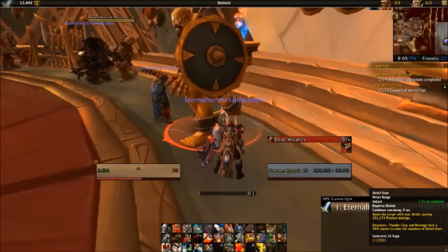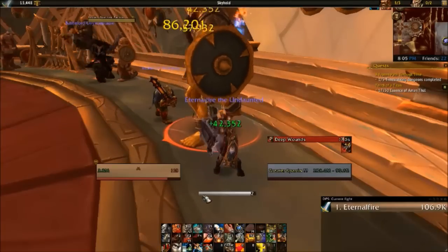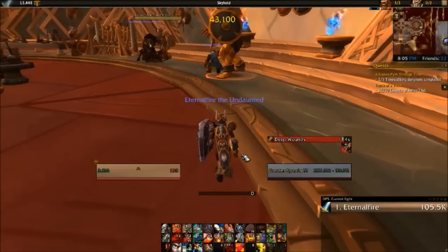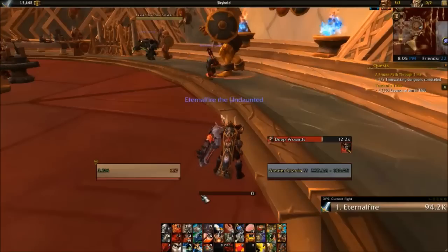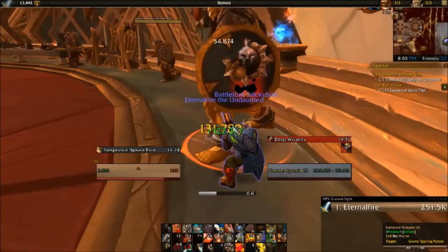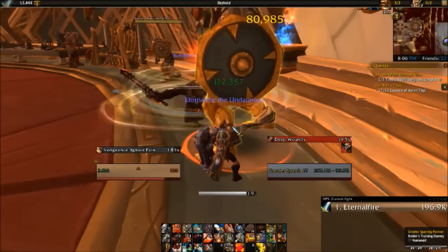Obviously, if Shield Slam comes up, you want to use it there. But that is what this is all about — making sure that you're not using a Revenge right when the swing timer is about to fire. You don't want to be overlapping your swing timer with your abilities. We're going to Shield Slam, use that ability — and there, we got a proc. So you just want to make sure you're not overlapping abilities, so you can have a chance of getting more Shield Slams.